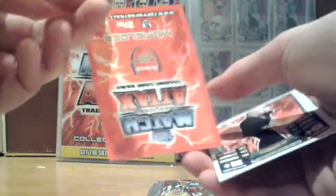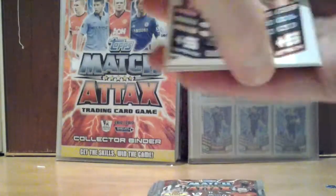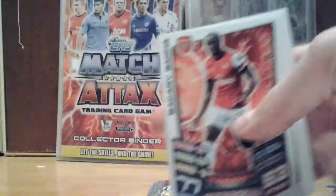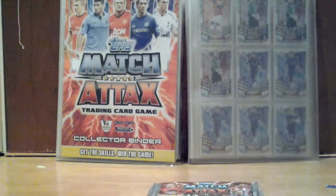Okay, onto the fourth pocket. Arsenal midfielder, see a World Club — I reckon yeah, that's trade. And we've got Nigel Atkins, Barclays, Barclays, Barclays, Sagner, Moussa Dembele and Shola Ameobi. Okay, 14 to go.